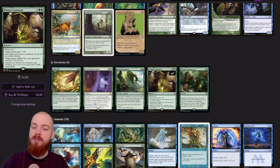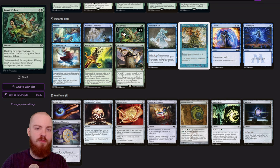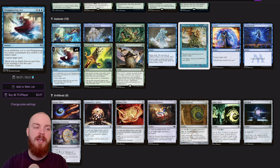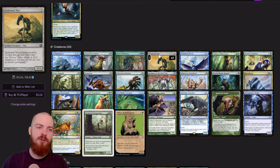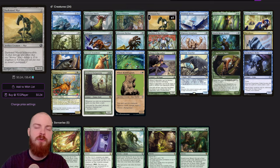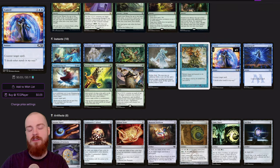We've also got a Primal Command, which can be a little bit of removal and a tutor as well. In our instants we've got Aetherize, a nice board wipe in case people are swinging at us, some catch-all removal like Beast Within, bounce spells, and some counter magic like Cancel, Counterspell, and Disappearing Act — which has the additional cost of returning a permanent to our hand. The nice thing about these bounce spells is we can use them offensively or to reset our mutate piles. Essentially, as we're mutating onto our creature and running out of mutate creatures, we can return the original mutate card to bounce all creatures back to our hand and start mutating again, getting extra triggers on Ivy.